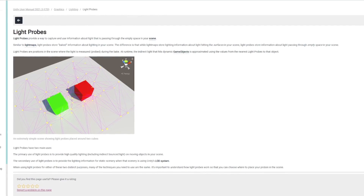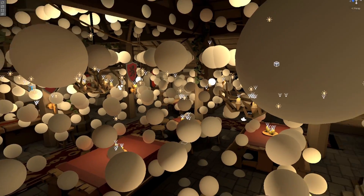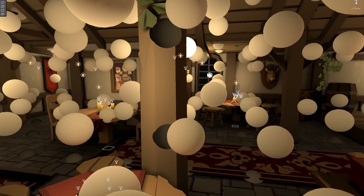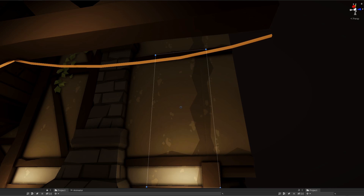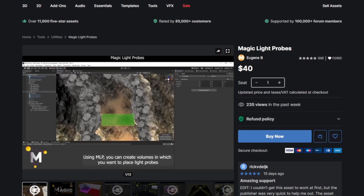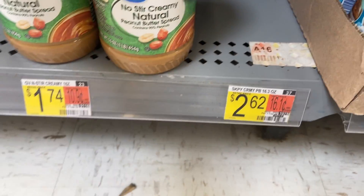Light probes are similar to light maps in that they're baked during the initial lighting of the scene. The difference is that while light maps store lighting information about light hitting surfaces in your scene, light probes store information about light passing through empty space. The point of using light probes is that they provide high-quality lighting on moving objects or objects that may or may not exist in the scene. To place all these nodes, I downloaded a free asset — I buy Walmart brand peanut butter, so I'm not going to spend money unnecessarily if the free solution is good enough.